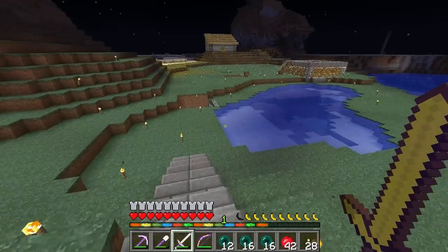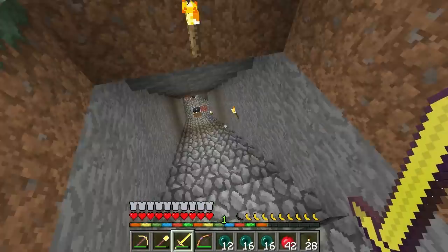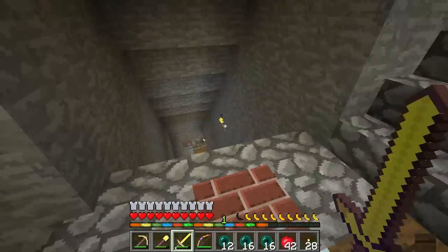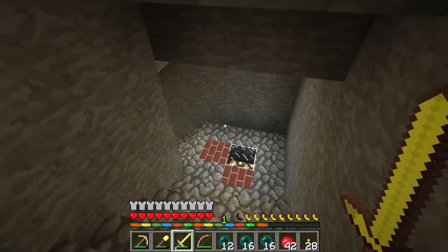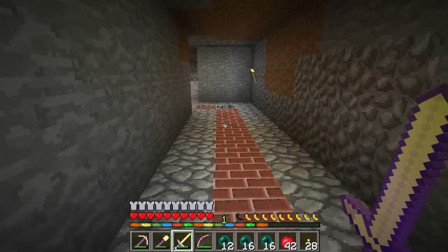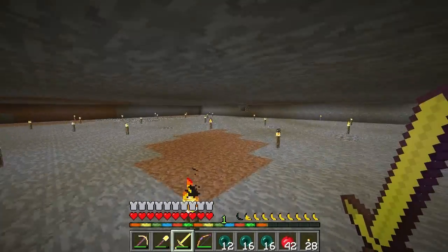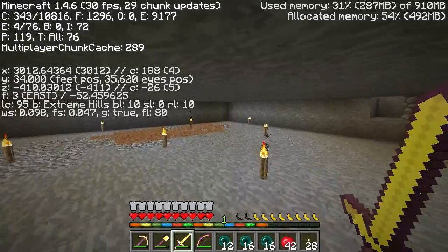Should I just go down there, just dig around, see what I can find? Because most of his area is all cleaned out. That's an old spider grinder he had that I helped him build. And down here, I don't know what's down here. I think this is a slime chunk. Weird that there's no slimes in it. But I think I'm just going to dig around here.